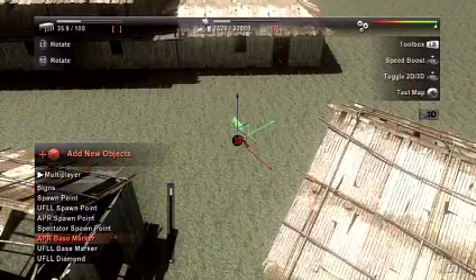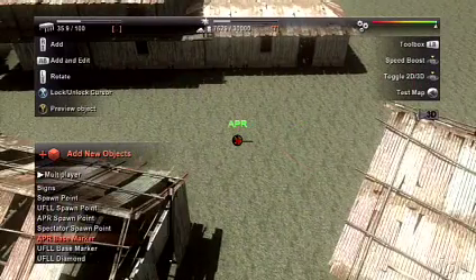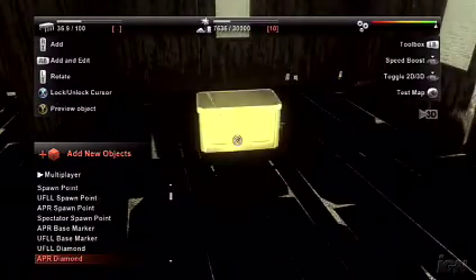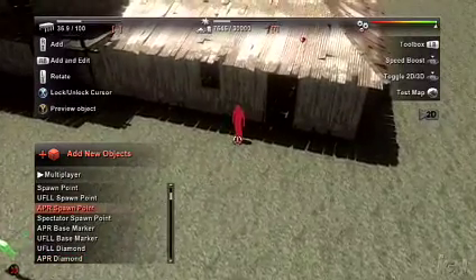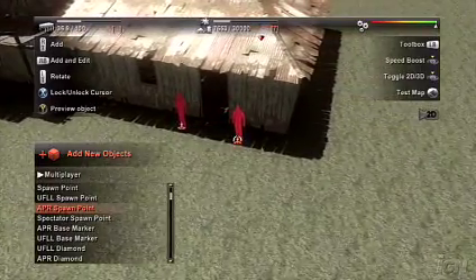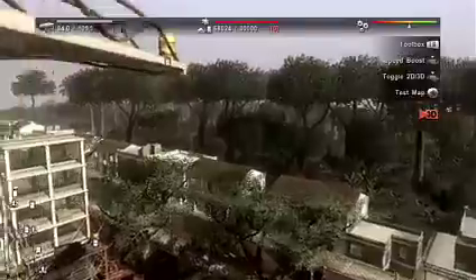The map editor for Far Cry 2 really gives the user the possibility to make all four game modes from the multiplayer. A user can do a deathmatch map, a team deathmatch, capture the diamond, or an uprising map, or they can do a map that combines two, three, or four modes at the same time — just like we do with the retail maps.